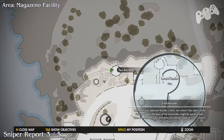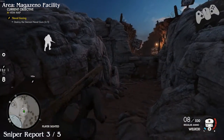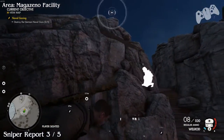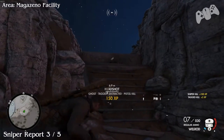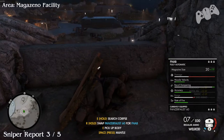Sniper Report number three. Now we're actually going to kill the sniper. Pretty much just kill the sniper that is wandering around this section and then pick up the sniper report on the body.